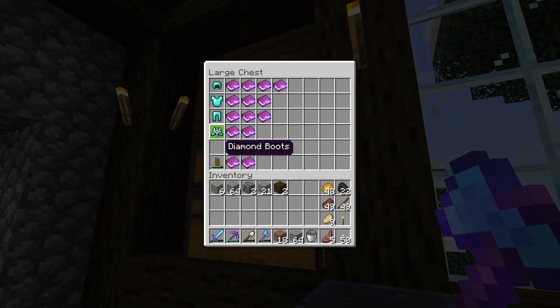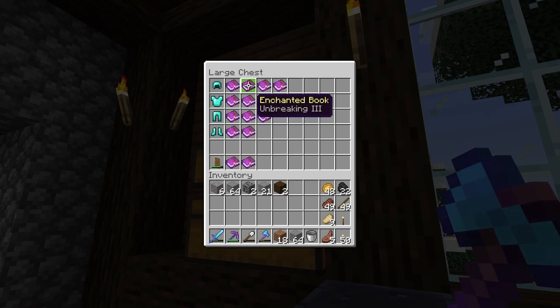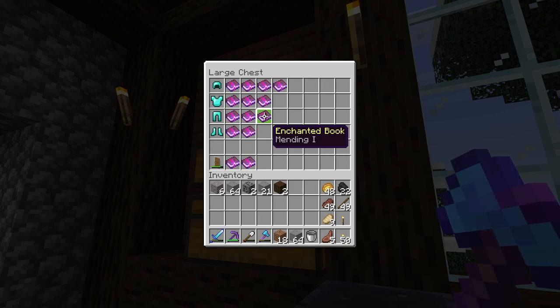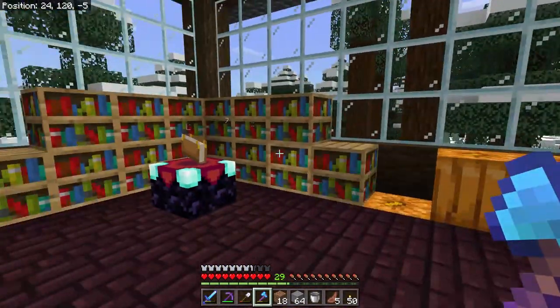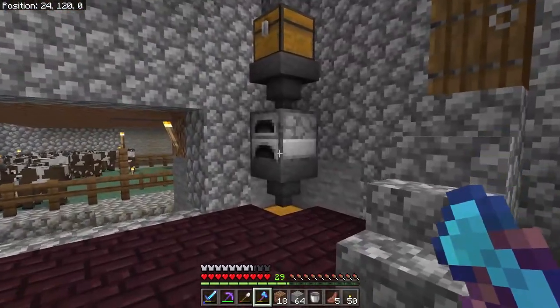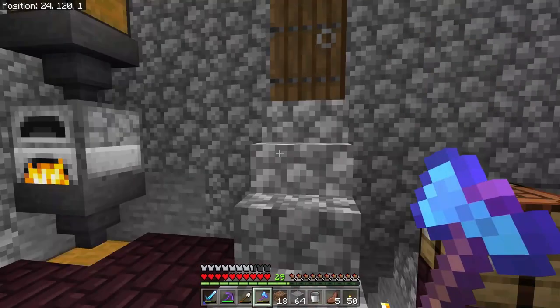I made a new set of diamond armor and been trying to put together a good set of books to apply to these. You can see Aqua Affinity going on the helmet along with the usual mending, unbreaking, and protection. These are part four unbreaking three, mending one, as well as unbreaking and mending for the shield. I've been getting that set up, enchanting books.